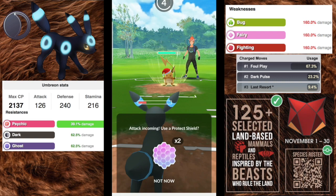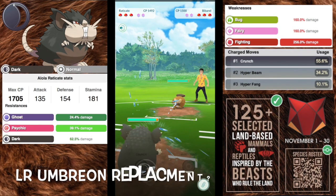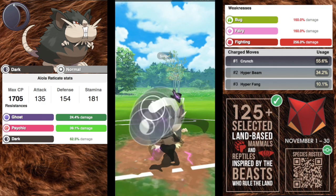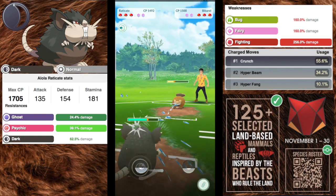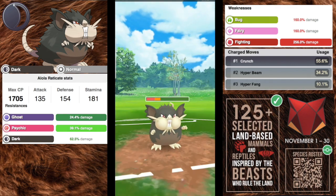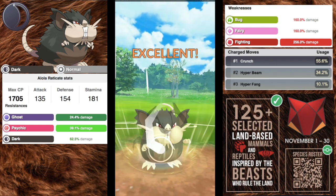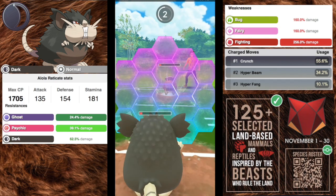We have Alolan Raticate with an attack of 135, a defense of 154, and a stamina of 181. It is a normal and dark type Pokémon, making it resisting ghost, psychic, and dark, and weak to bug, fairy, and extremely weak to fighting. People are using this as a replacement to Umbreon — it can definitely serve you in that role.